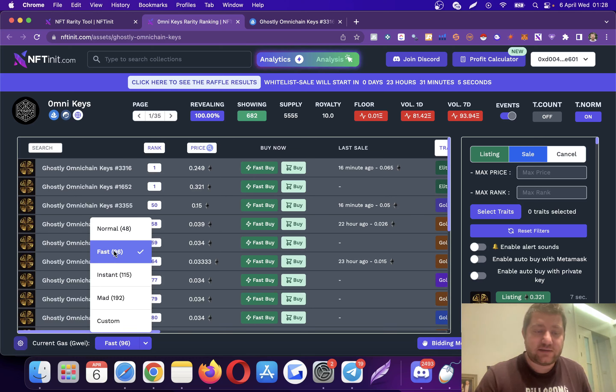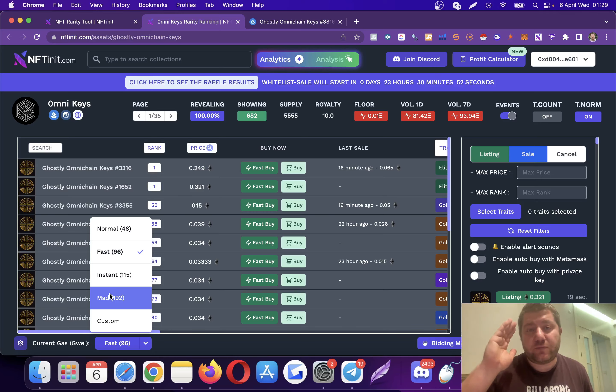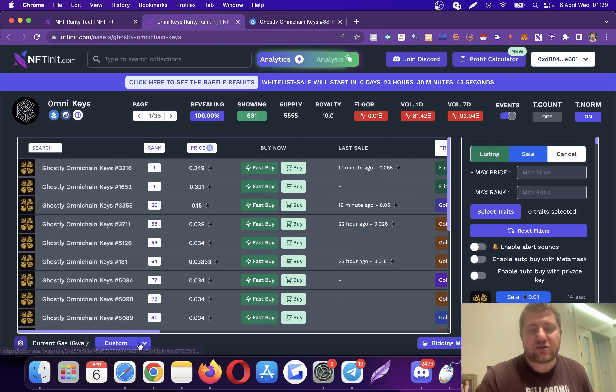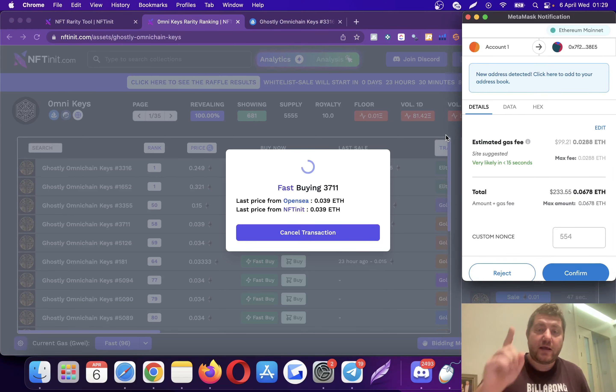If you really want to get an NFT and be ahead of the competition, you can use more gas to get it faster. You can go for instant mode, but keep in mind the gas prices are dynamic and change. If you don't want to be affected and just want to pay a specific value, you can set a custom gas price — it will be static and won't change. You can also set it to fast or instant depending on competition. When you click fast buy, the system will pop up MetaMask so you can complete the transaction.